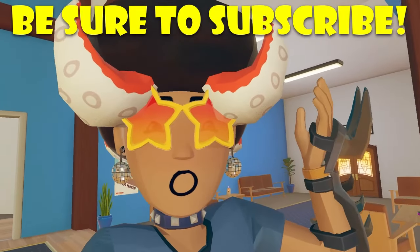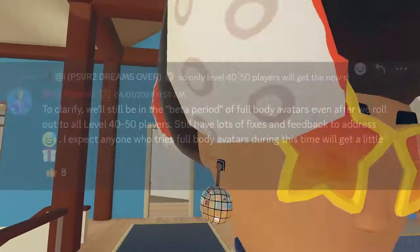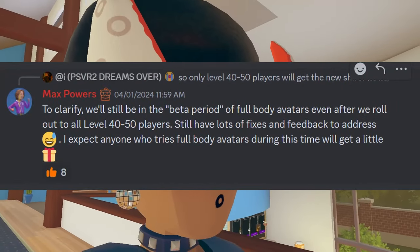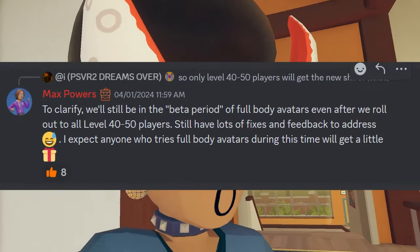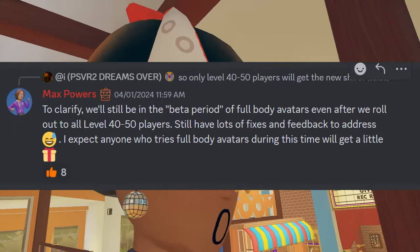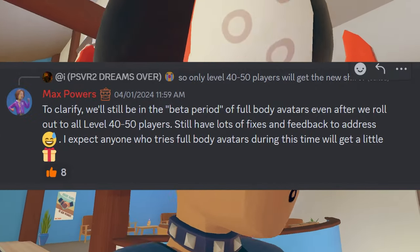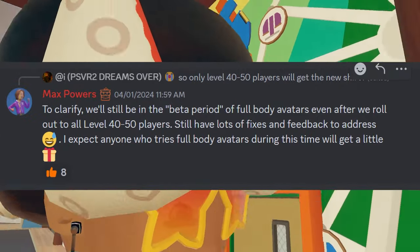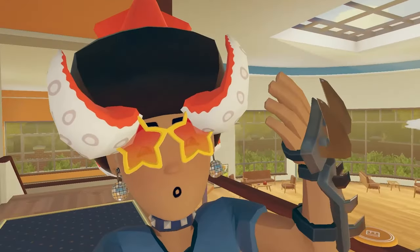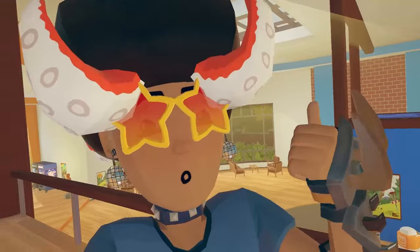There was also some clarification on the full body avatar shirts that players would be getting for being in the beta period. Max Powers clarifies that they'll still be in the beta period of full body avatars even after rolling out to all level 40 through 50 players. They still have lots of fixes and feedback to address, and anyone who tries full body avatars during this time will get a little gift box. Nice to see that they're rewarding higher-level players.